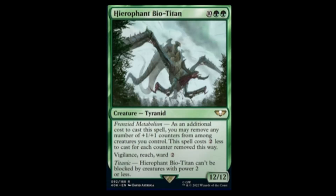We have the Hierophant Bio-Titan — looks like Cloverfield basically. Two green and ten for a twelve-twelve. Frenzied Metabolism: as an additional cost to cast this spell, you may remove any number of plus one plus one counters from creatures you control. This spell costs two less for each counter removed. It has vigilance, reach, and Titanic — it can't be blocked by creatures with power two or less. This is why you're making all those tokens and counters.